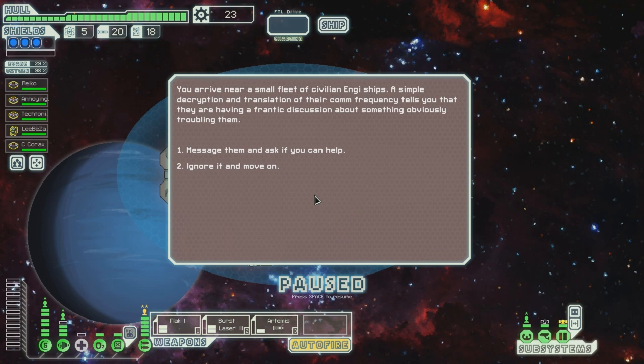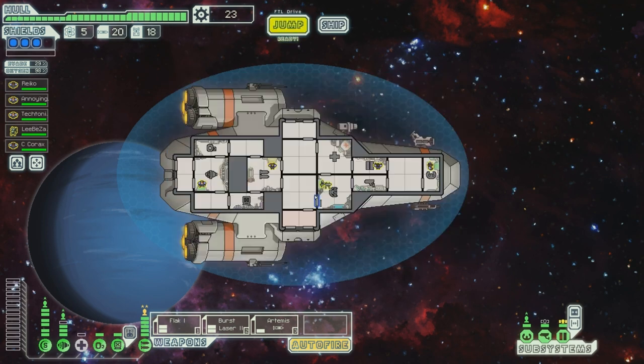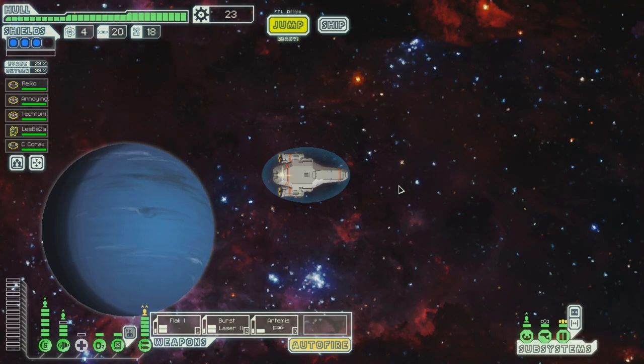You arrive near a small fleet of civilian NG ships. A simple decryption and translation of their comm frequency tells you they are having a frantic discussion about something troubling them. Shuji would be useful here, but of course we've lost him. Message them and ask if you can help. Slightly shocked at your question, their leader responds — declined offer with apologetic gratitude. Topic of discussion is a private matter. No concern of Federation. If we had Shuji, I think this would have been possible, but damn it. Let's proceed.